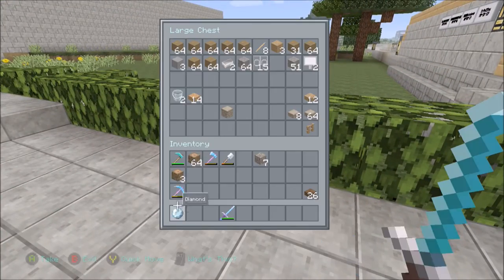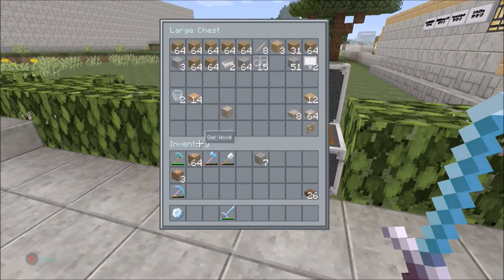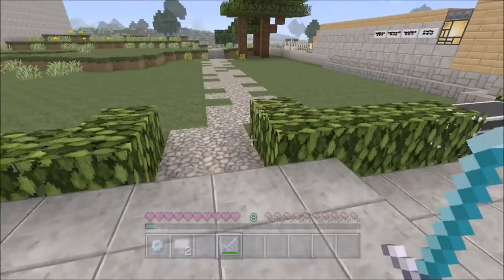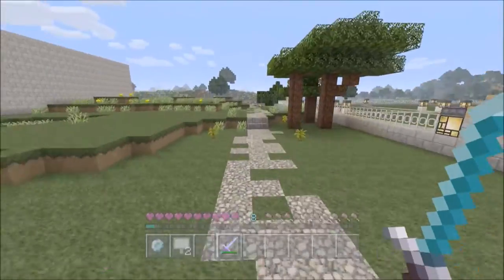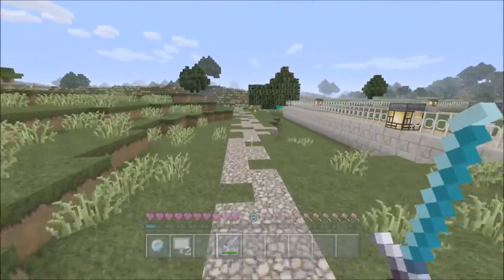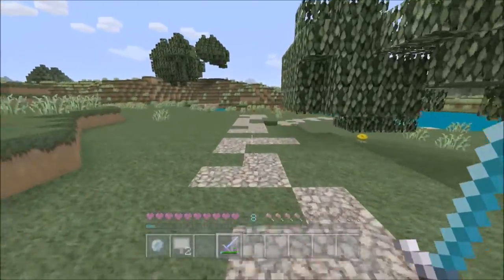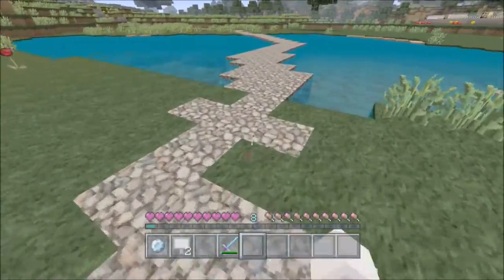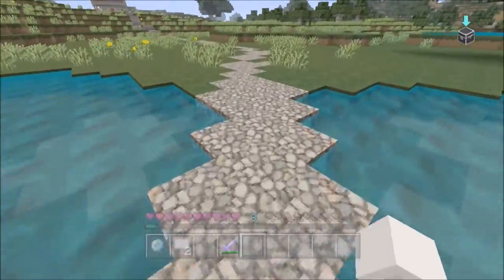I'm just going to keep this here for now because this is all the stuff we kind of used to build around there. Then I added in this gravel path — this leads out to our mob area, our little mob house. I know a lot of this stuff is just little things, but it's stuff I've wanted to do for a while now. I'm kind of not too good at making broken-looking paths.